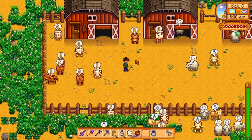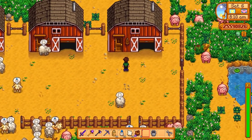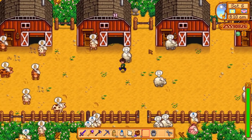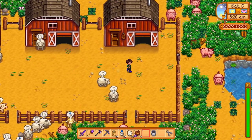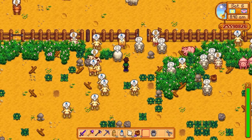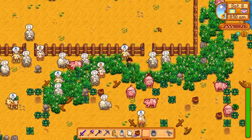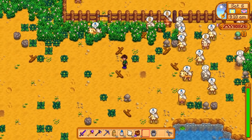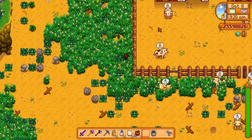Hello everyone! Today we're going to be exploring the four different barn animals you can get. We're going to be buying one of every type of barn, upgrading to its maximum upgradable ability, and filling each one with the maximum amount of animals - 12 cows, 12 sheep, 12 goats, and 12 pigs. I want to take a quick look at everyone because it's surprising how many people don't do much with the animals in this game. Initially I think pigs are going to be the winner because I've used them before and they can be hugely valuable, but let's take a look and get started.